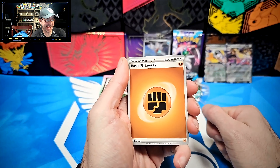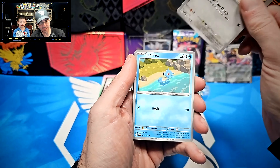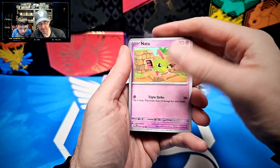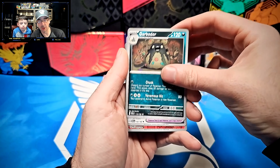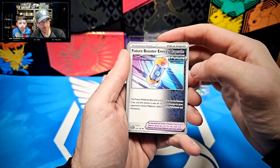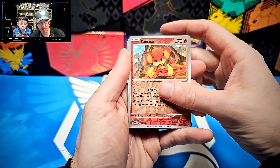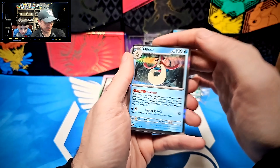This is pack eight — let's see if we can get something. Starting off with Fighting Energy, Horsea, Joltik, Natu, Chantel, Garbodor, Future Boost Energy Capsule — titles are getting longer — Pantsir, Toad School, into a Milotic.